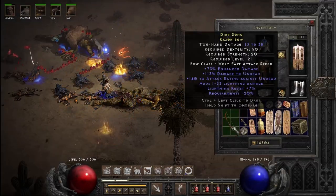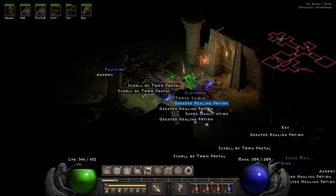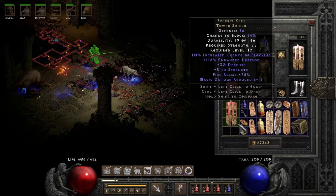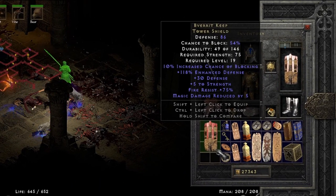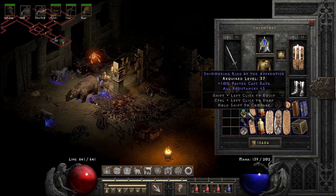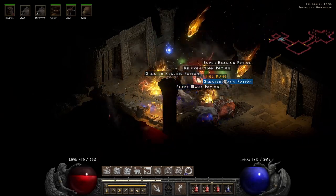Run 1 starts with a decent Razor Bow — nothing great but not too shabby. Came across Preveric Keep Tower Shield, which is still pretty good — great fire resist with good defense and block chance. A castrate plus resistance ring and a decent charm. But only one Hell rune here.